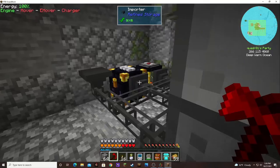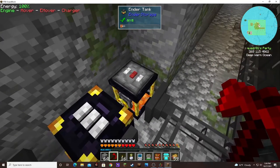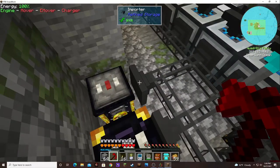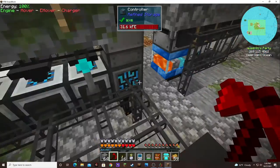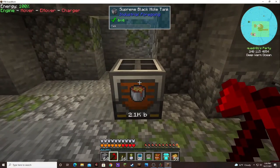I added the ender tank back here. That system feeds into the ender tank, and this pulls it out of the ender tank into the system and deposits it over here in the black hole tank.